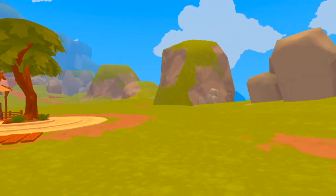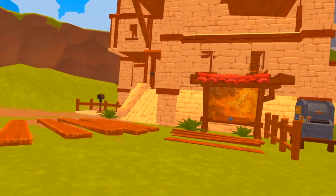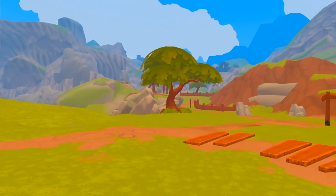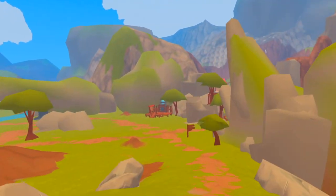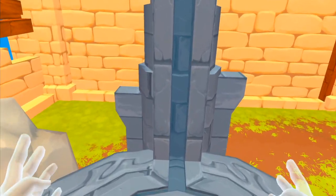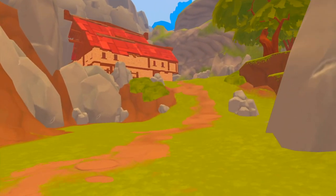I wouldn't recommend giving every player on your server too much speed at one time because they can do things like visual glitch or grab items from players even though those items are on their back. To reset your speed, you can do 'player kill', or you can go through the customization area and come out — your speed will be back to default. So right now my speed is default again.